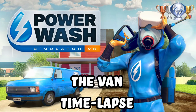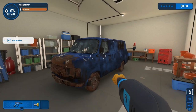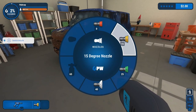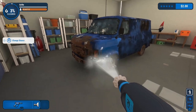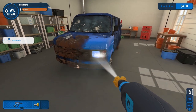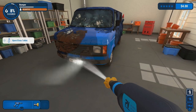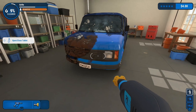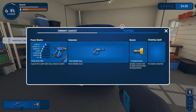Today, we're diving into the satisfying world of cleanliness with Power Wash Simulator — look at this mess. It's time to bring out the big guns and unleash the power of the pressure washer. And here we go. Time to turn this grime into shine. I've set up a timelapse to capture the magic of Power Wash Simulator in all its satisfying glory while we clean the van.